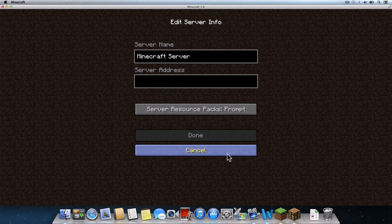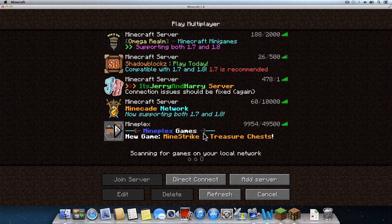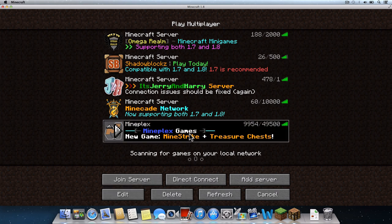we'll left-click into the Server Name field and change the title to MinePlex. Next, click into the Server Address field and type the URL MinePlex.com. Click Done. After returning to the Play Multiplayer window, click the MinePlex.com server you just added, then click Join Server.